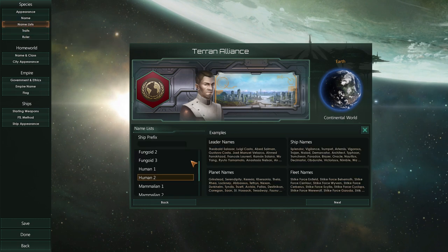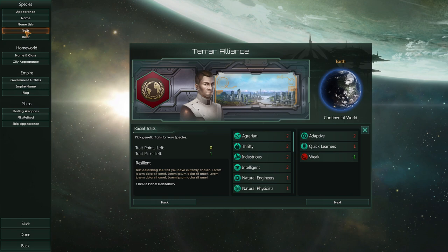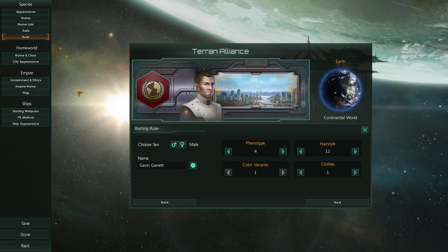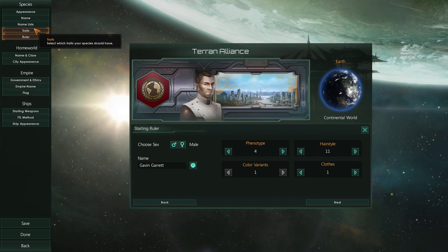The name list will also affect things like ship names, leader names, planet names, and fleet names. Then we also have the ruler. Keep in mind that your ruler will die eventually — he's not immortal. You're not going to keep one ruler for the entire game, just to be clear. And this is purely cosmetic right here.